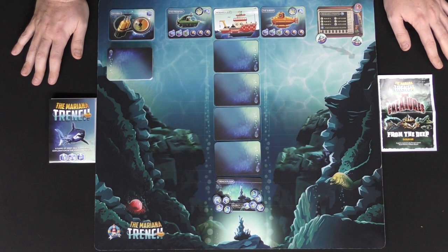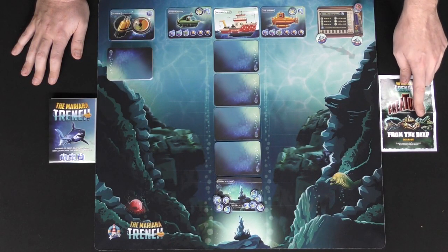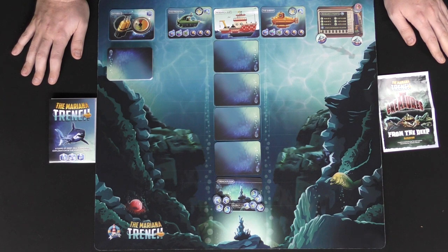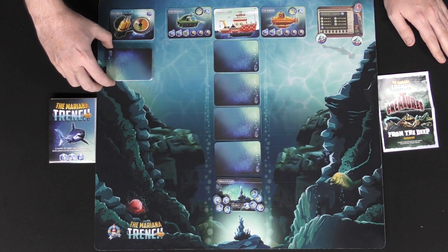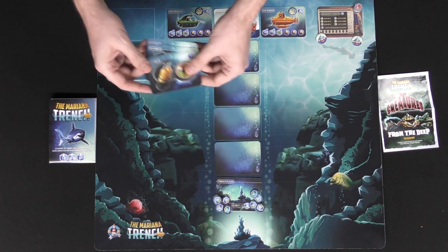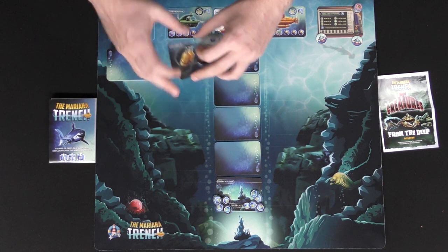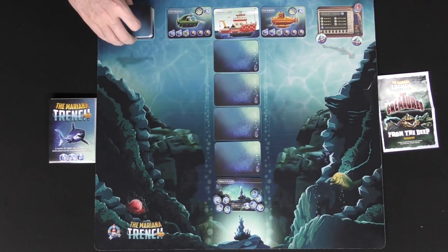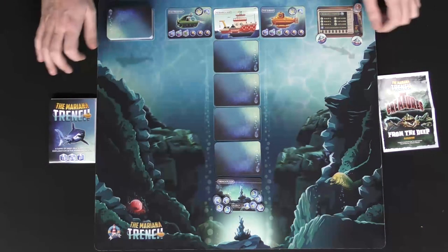Now we find ourselves in the depths of the ocean — the deepest depths, the Mariana Trench. This is the game and everything included along with the From the Deep expansion. To set the game up, you're simply going to shuffle the deck of cards that have bubbles on them and place them here. Also take the oxygen cards — one, two, and three — put one on the bottom, three on top, and place them on this stack, then place the rest of the cards on top forming the deck.